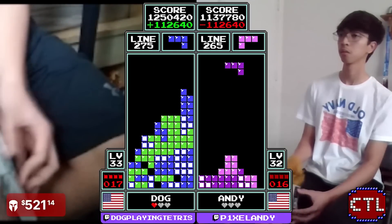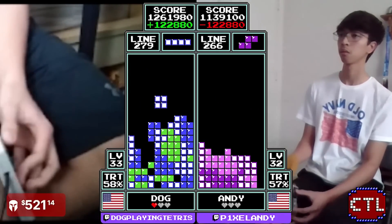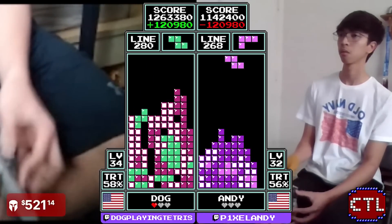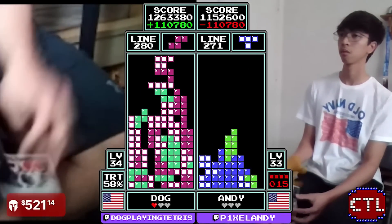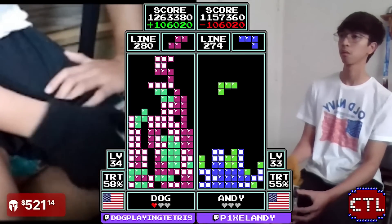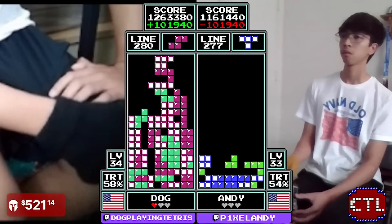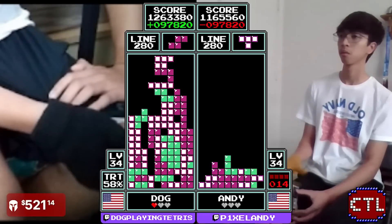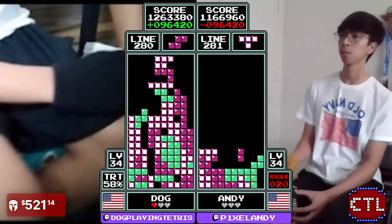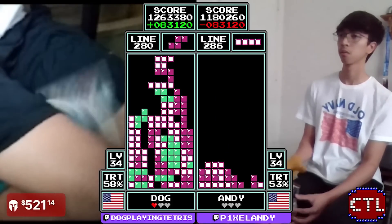Dog needs a J, not getting the J, getting a bunch of L's, gets the J over. Everyone hangs that J there. That's going to be it for Dog at 1.263 million. Andy, you need to get B-64 — C-64. That drought hits the players pretty hard.